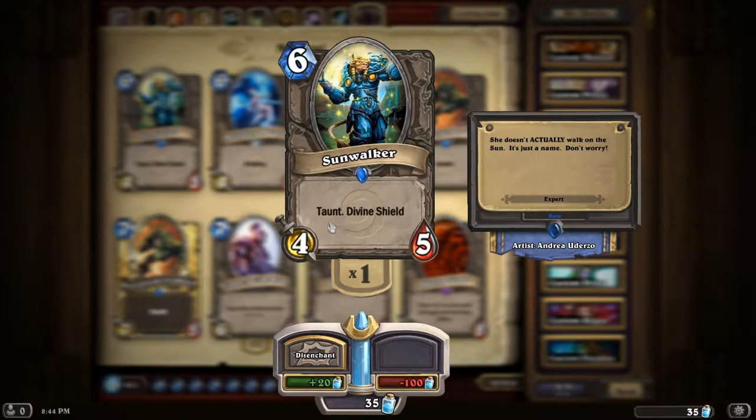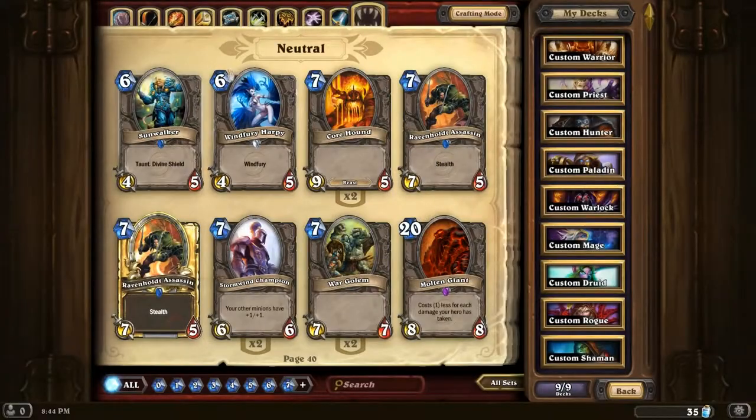Sunwalker - this is a brilliant card. Taunt, Divine Shield. You generally guarantee to get a two-for-one, or at least damage two-for-one. You can't really do much better than that. Except the mage can be annoying because your shield could be pinged off, or it could be polymorphed. The worst thing is Black Knight - the Legendary is designed to come out and screw you over when you play this.